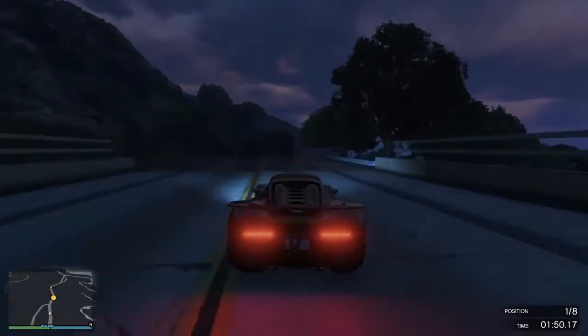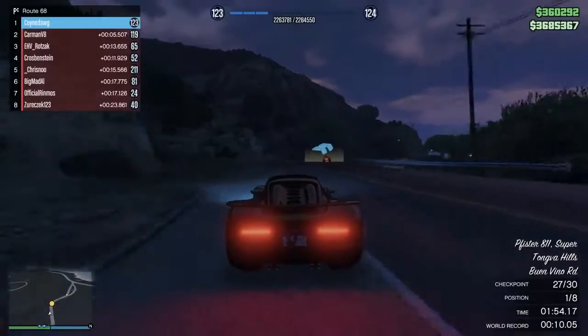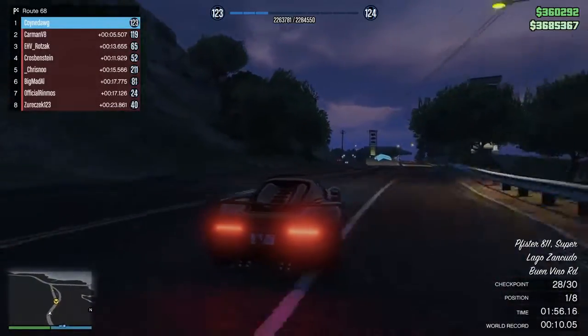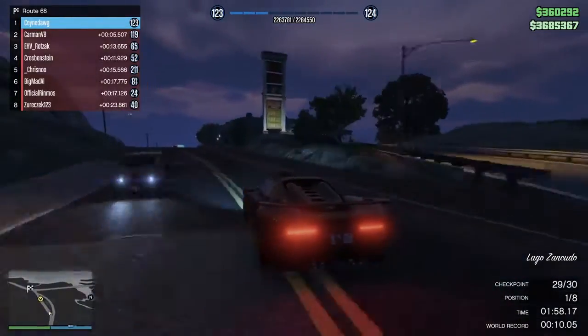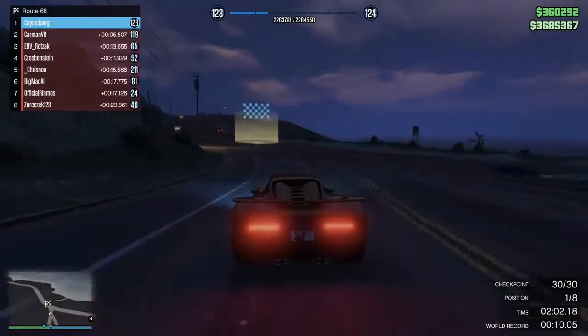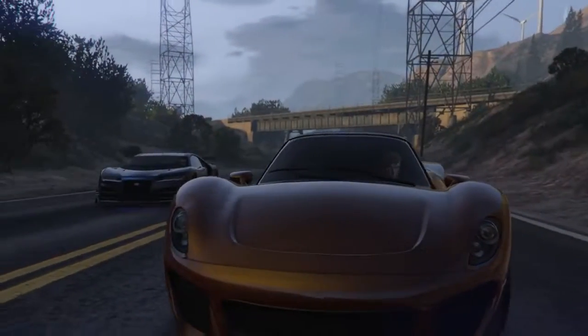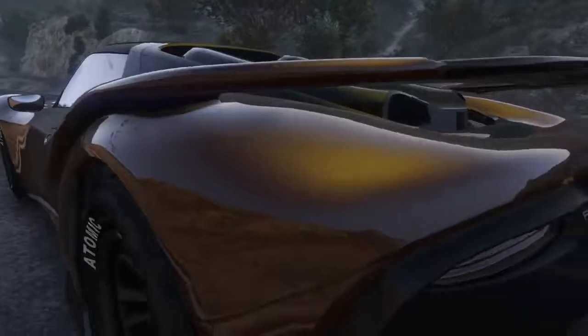Even with catch-up and slipstream on, it just shows that basically if you're half decent and can stay out of trouble, you will win any of these races with an 811 — as long as obviously no one else has got an 811, which to be fair you quite often end up in situations where no one does. I think a lot of people knew the Adder was the car to have for these, but the 811 seems to have kind of slipped under the radar a bit.